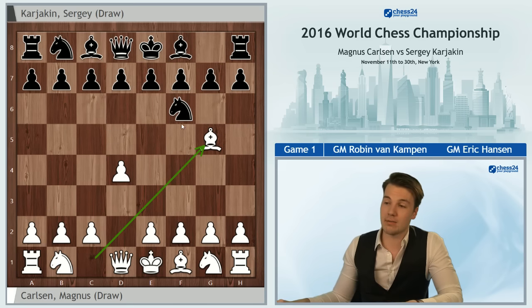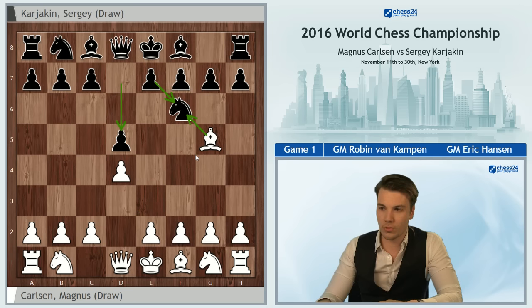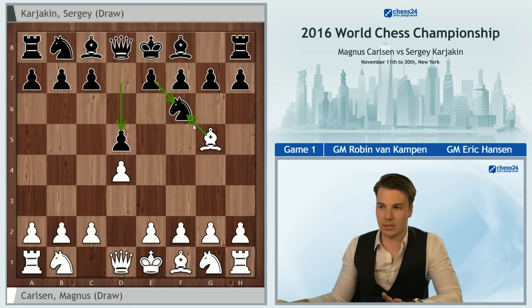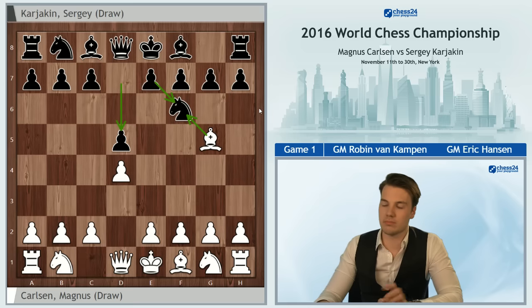Karyakin didn't go for the main line with Ne4, but for the most solid move d5. White can take on f6 when Black will play exf6 and play solidly, normally following up with moves like Bd6, c6, and castling short. Magnus played probably what is considered the most testing option, e3.